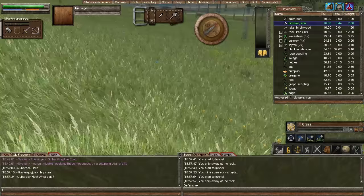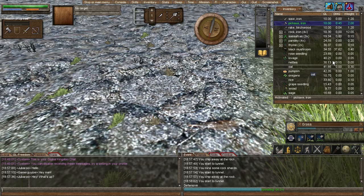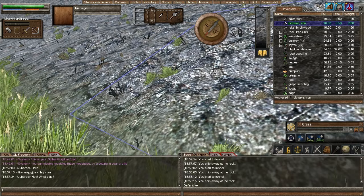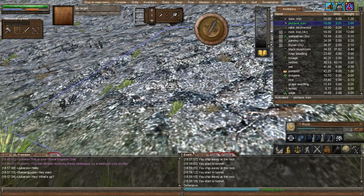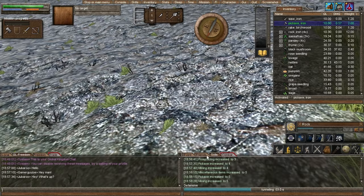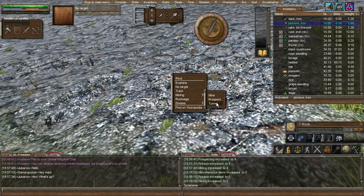We are mining right now, chipping away at the rock, so we're tunneling. We do get rock shards for this — those rock shards are going to be useful. We can turn those into gravel paths, cobblestone paths, or bricks to make a house with. They're really heavy though, so you don't want to be carrying them around. You can just leave them in a pile on the ground until you build some sort of wagon. We're also gaining our skills — pickaxe and mining increasing, which is awesome.